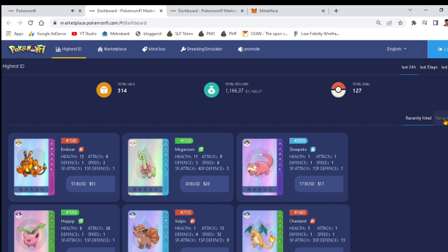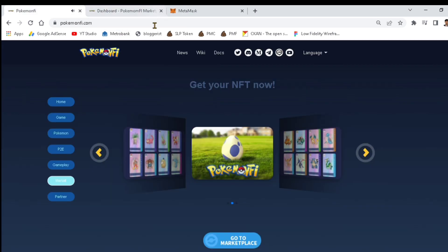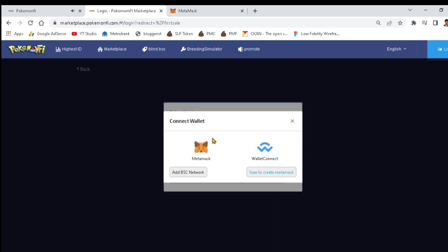Today I'll show you how to buy eggs on Pokemon Pie and invest to play the game. Head into their website dashboard — I'll link it in the description. If you want to invest, just click the link in the description and go to the Blind Box section.